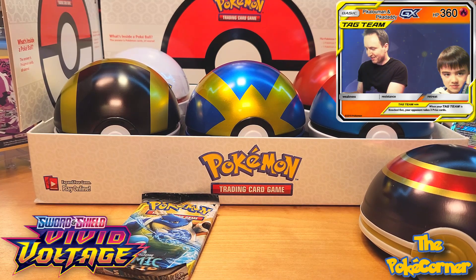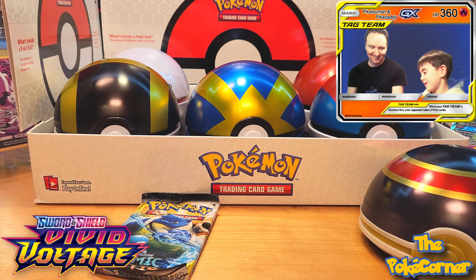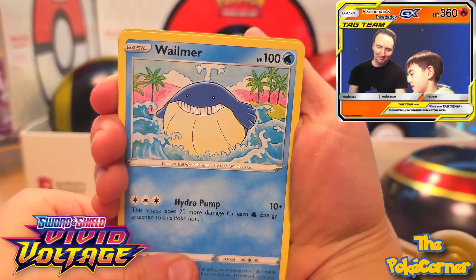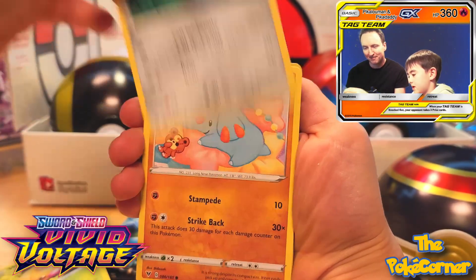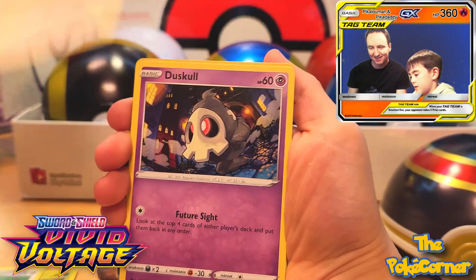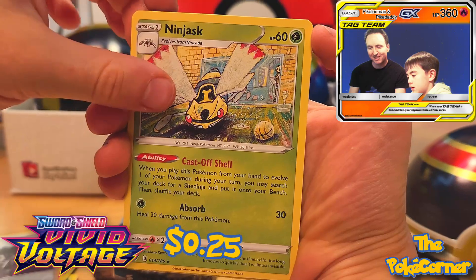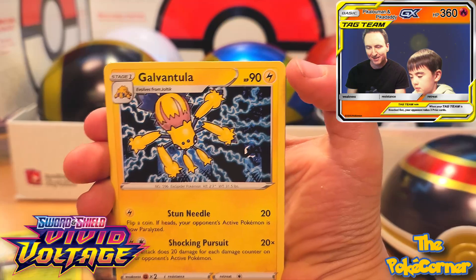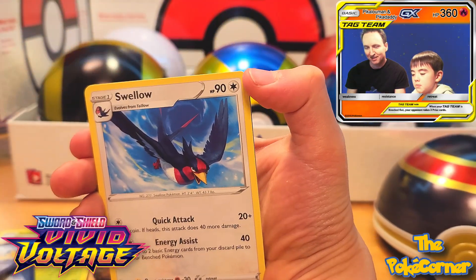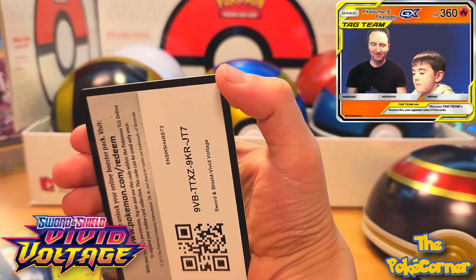Let's see what we got for Vivid, going for that Chonkachu. Whaleman, Weedow, Beldum, Fanti, Tusko, Reverse Alistair, Regular Ninjask, Fighting Energy, Gavantula, Swellow, Leak Staff, and the CodeCard.